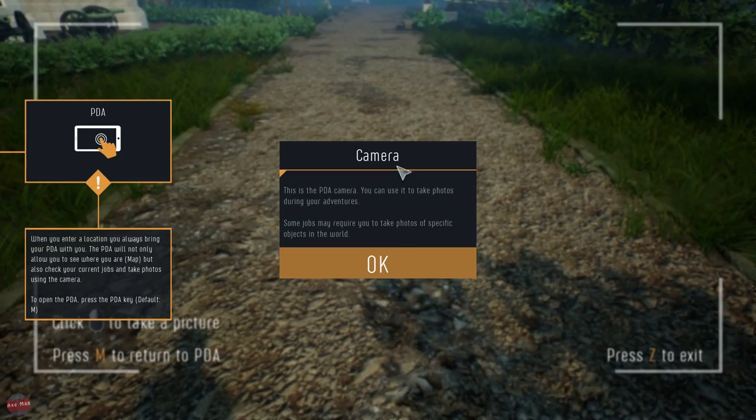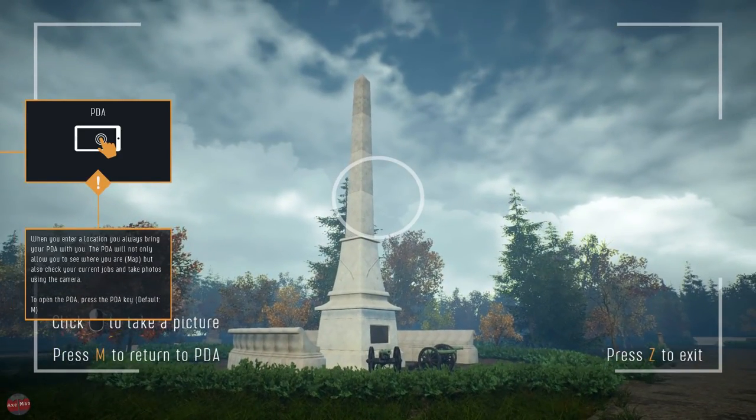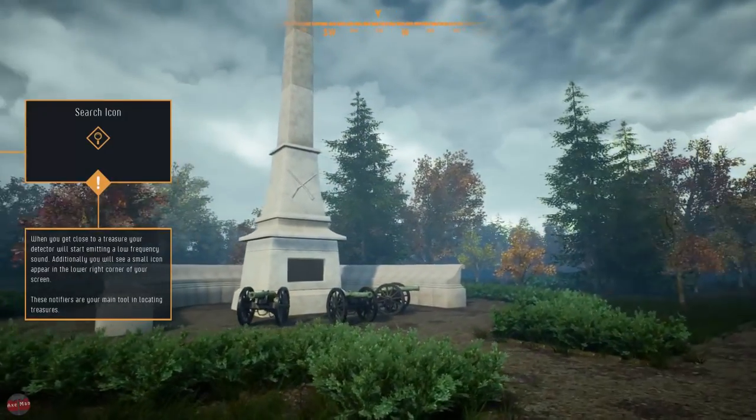Jobs. Camera - I'll take a picture. How do I take a picture? Click. Nice. And Z to exit. So we're looking at some wall remains or something like that.